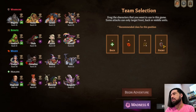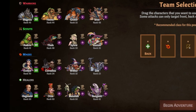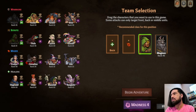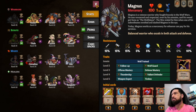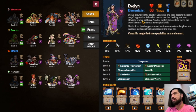When you start a game of Across the Obelisk, you'll set up a team of 4 adventurers among the 16 potential unlockable characters. They generally follow the rules of the holy trifecta — tank, heals, and DPS — however, this distinction isn't hard-coded in the classes. The game features cards that allow DPS to heal, healers to tank, and tanks to DPS. Honestly, most builds you can think of are probably possible.